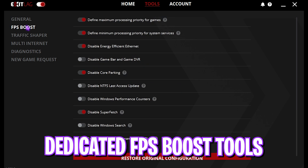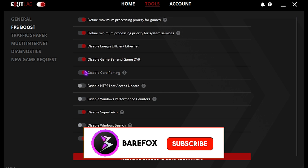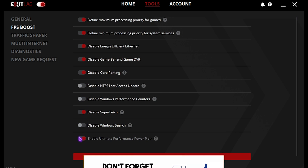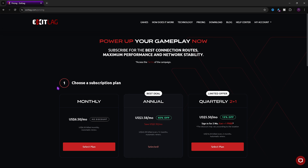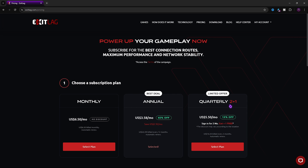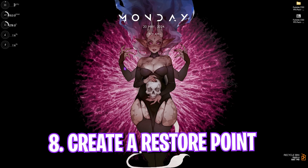The best part about ExitLag is the Tools section, which offers a dedicated FPS Boost section. Enabling the first, second, third, fourth, fifth, and last options will help you gain extra FPS in games — this is the most amazing part of ExitLag. ExitLag is not free to use and requires a subscription, but if you are a subscriber of this channel you can go to the link in the description and get two plus one month free on your first subscription. It's exclusive to you guys, so make sure to check out ExitLag.